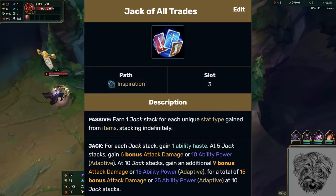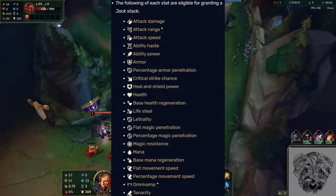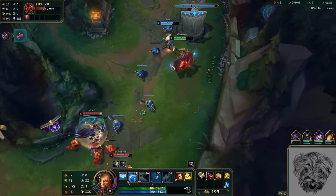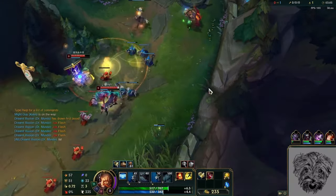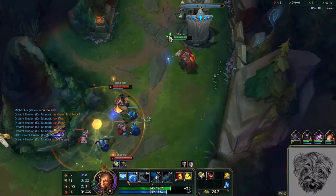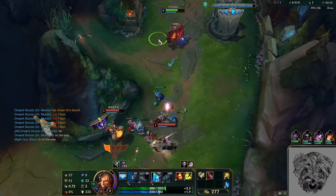What the rune actually does is grant stacks called Jack stacks. You get these for each unique stat from items, and each of these are worth one ability haste. Additionally, you'll get 10 and 15 adaptive force at the 5 and 10 stack breakpoints respectively. While it's possible to get more haste from the rune, we're going to focus on reaching the 5 and 10 breakpoints, as they're the most impactful part of the rune.